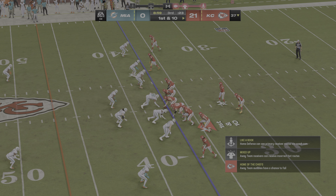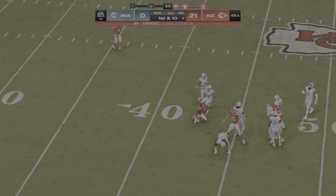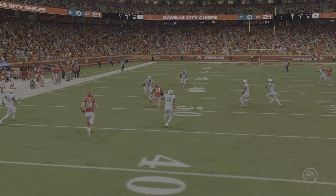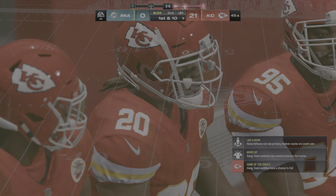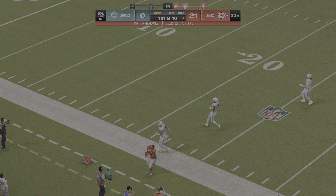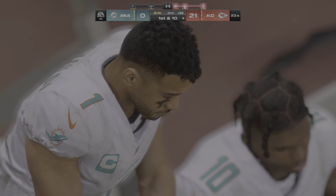Mahomes leads the Chiefs up first and ten at their own 37. They start in the air — Tony catches it and gets down to the 45, 18 yards. This defense has had no answer for these throws all game, letting receivers run wild. Mahomes then finds Rice for 22 more yards and another first down, getting to just shy of the red zone. More of the same from this offense.